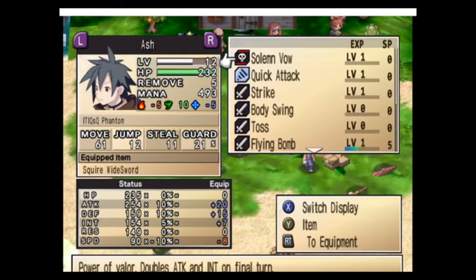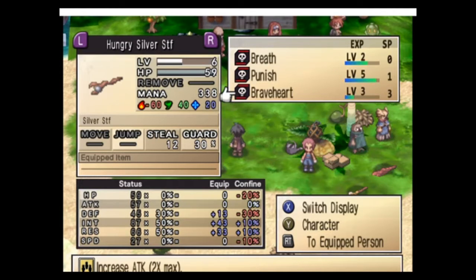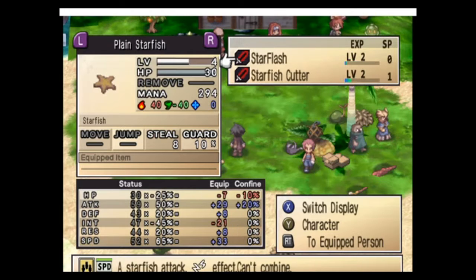See that little red icon? That means you drop the item when you use that move. You obviously can't use these types of moves if it's on a person, because you can't drop the person — it doesn't make any sense.